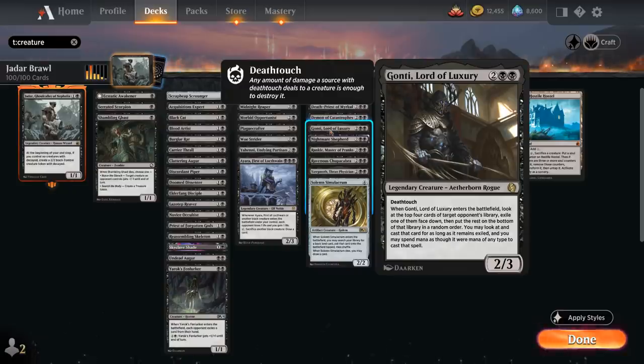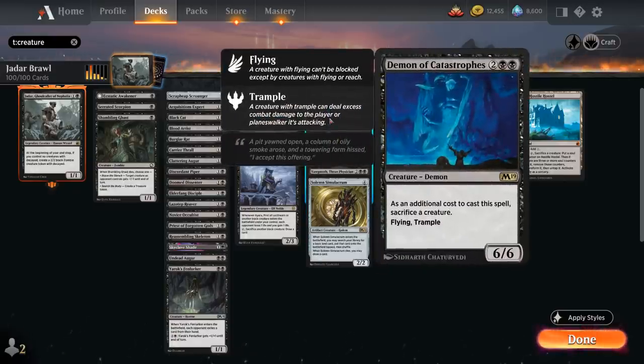Gauntlet Lord of Luxury is a 2/3 with deathtouch, and when it enters we can look at the top 4 cards of the opponent's library, exile one of them face down, and we get to cast that card ignoring color requirements. Demon of Catastrophes is a 6/6 flyer with trample, but as an additional cost to cast we need to sacrifice a creature — which should not be a problem.